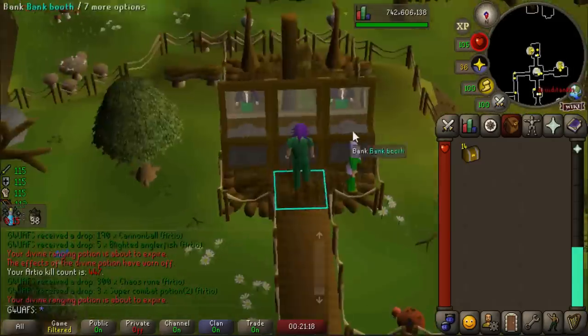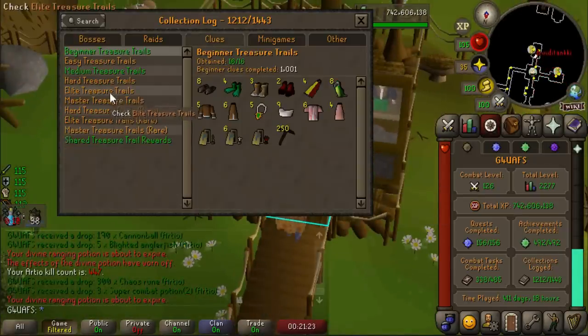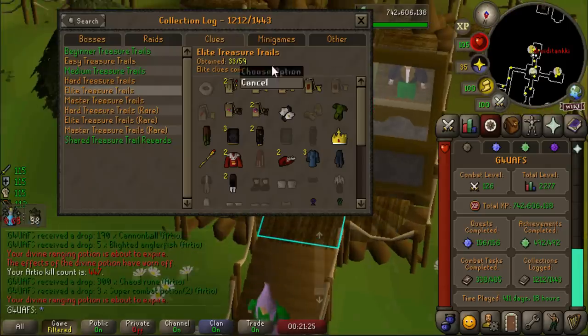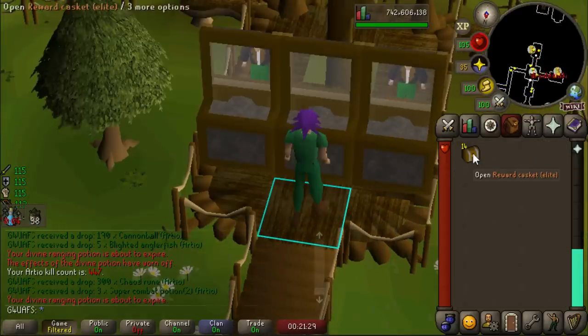We have 14 Elite Caskets that we managed to stack during our Wildy Boss adventures this video. We have 360 in total opened, 33 out of 59 in the Elite Clue Log. Can we get anything new? Let's find out.